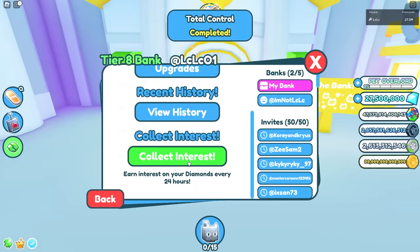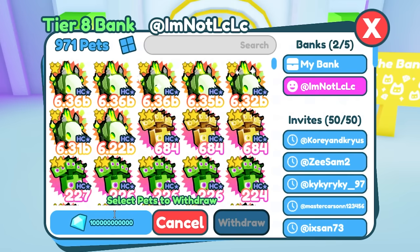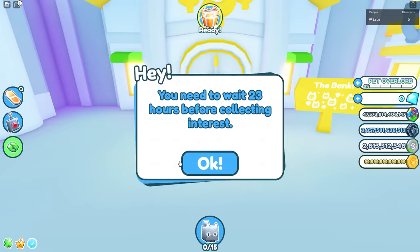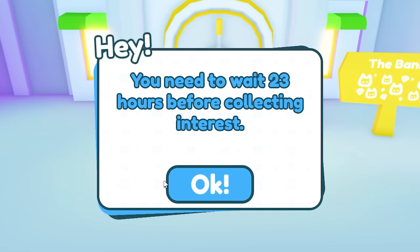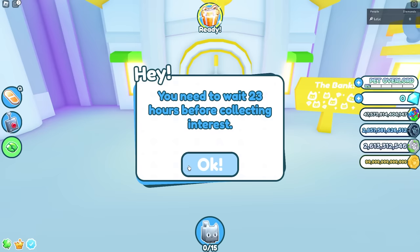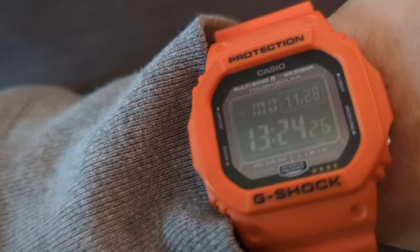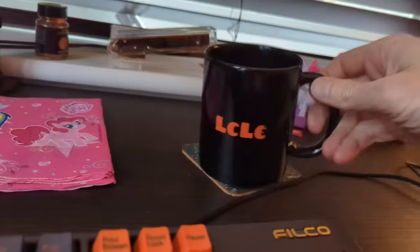We now have a max bank account on the alt. I withdrew all the money from my old bank into the new one — but then I hit a wall: I had to wait 23 hours before I could claim, because the bank account was brand new. It's 1:25 PM, so I'll need to come back tomorrow at the same time to claim this interest.